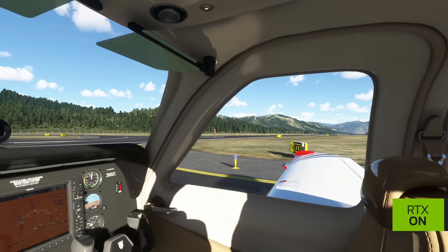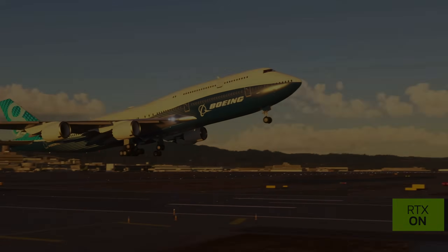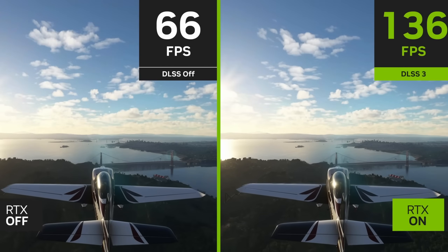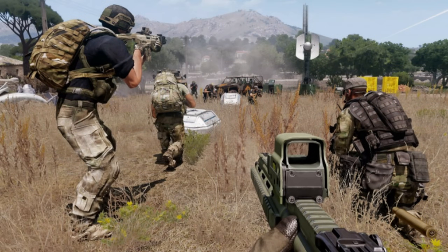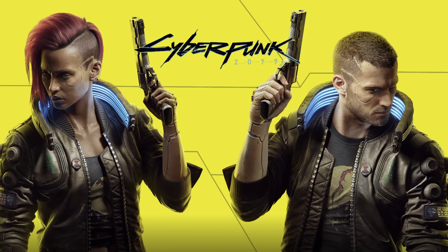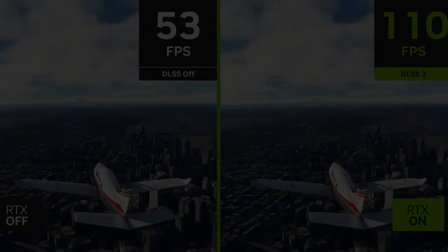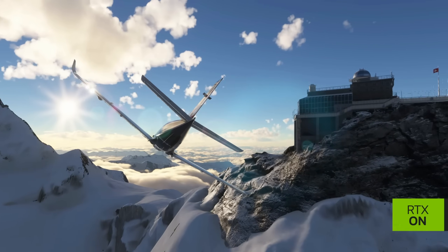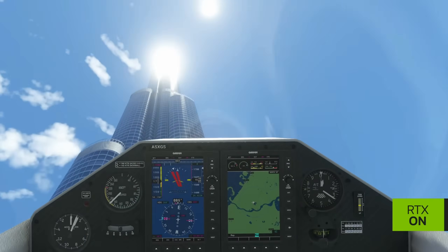That video highlighted the strengths and weaknesses of DLSS 3. The main issue potentially being the difference between an increase in FPS but an increase in latency as well — meaning you could get your FPS counter reading 60 frames per second but in-game it feels like 30. I believe this is accurate for first-person shooters or any fast-paced game, but far less of an issue for flight simulation, where all movement is comparatively slower. The Hardware Unboxed video mentioned this, as well as DLSS 3 being ideal for predominantly single-core applications — and Microsoft Flight Simulator certainly fits that category.